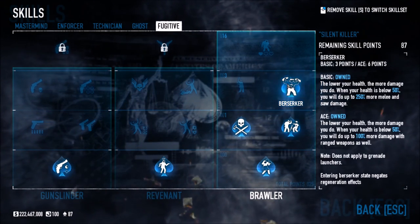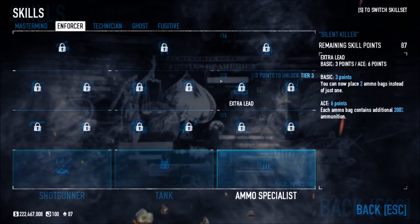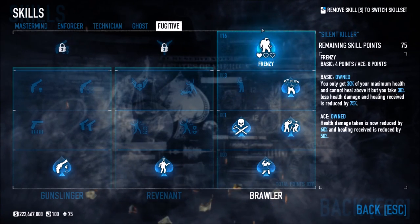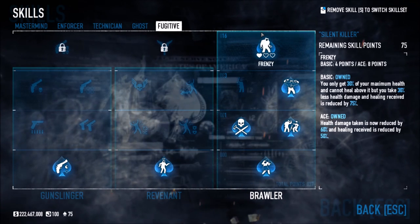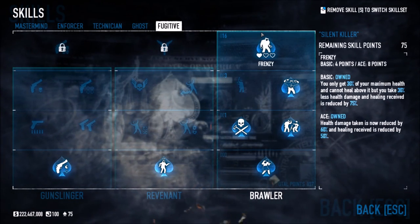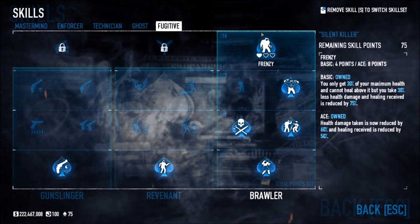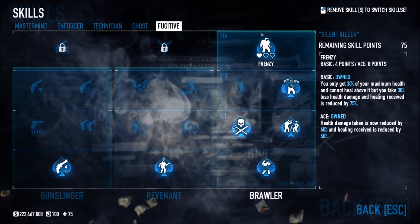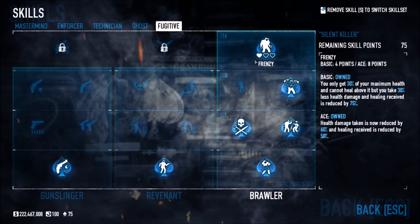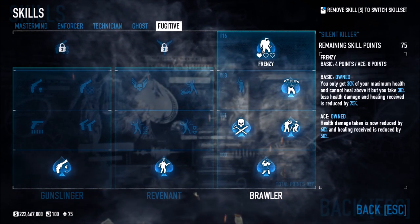Berserker — the lower your health, the more damage you deal. When your health is below 50% you do up to 250% more melee and saw damage. That's what I was talking about earlier with Saw Massacre and Berserker combined — absolutely overpowered. Frenzy is the final one: you only get 30% of your maximum health and cannot heal above it, but you take 30% less damage and healing received is reduced by 75%. When aced, damage taken is reduced by 60% and healing received is reduced by 50%. It's a weird trade-off skill.